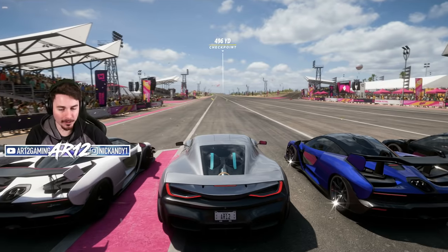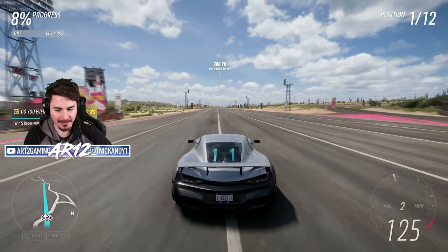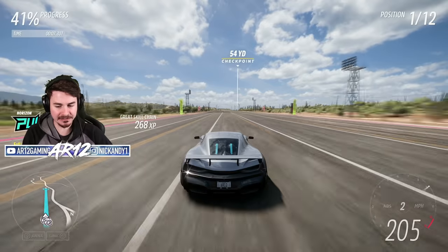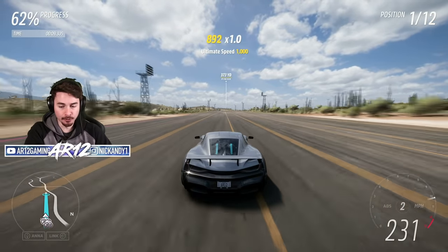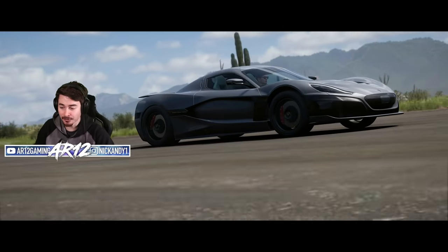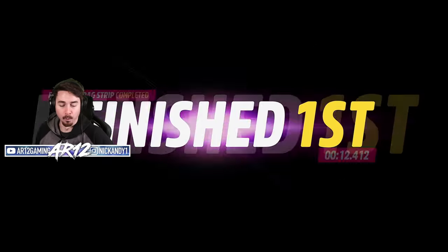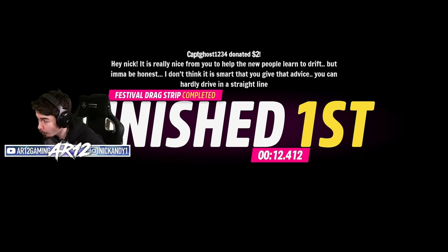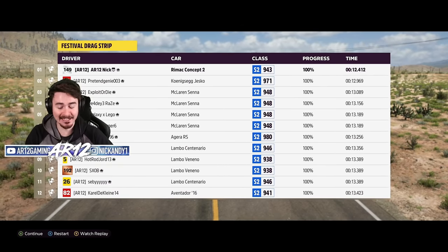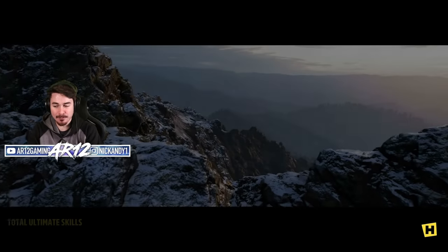We're going up against some other awesome hypercars. There's that launch off the line, shifting at 110 miles an hour — that's insane. 260 miles an hour across the line. So the Rimac goes burr — that is insane. A 12.4, and I think I could get an even better line.